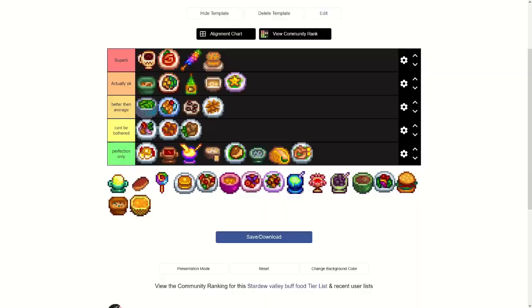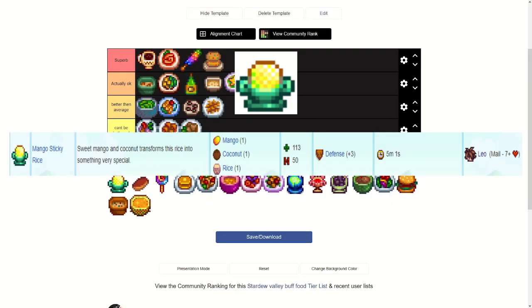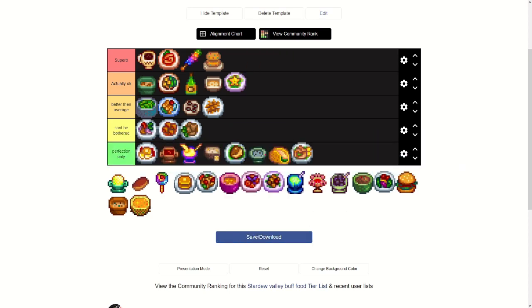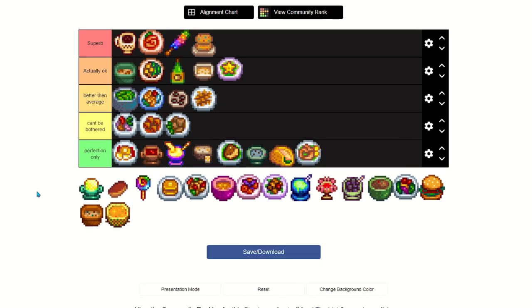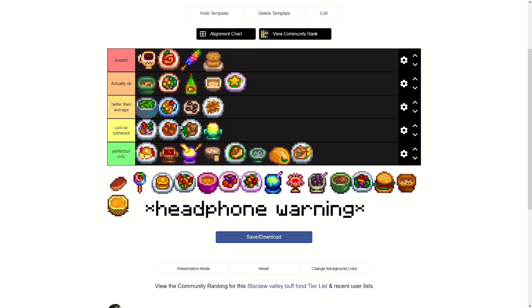Mango Sticky Rice requires a mango, a coconut, and rice. You get it from Leo after seven or more hearts with him. It gives plus three defense for five minutes. Mangoes are easy to come by later in the game, but in the later stages you're not going to be needing defense that much. I'd say it's can't be bothered.